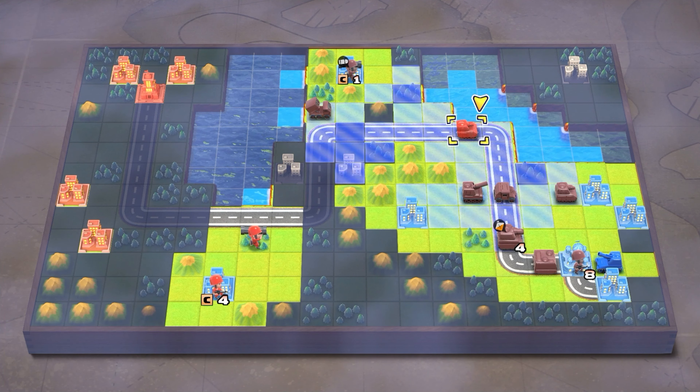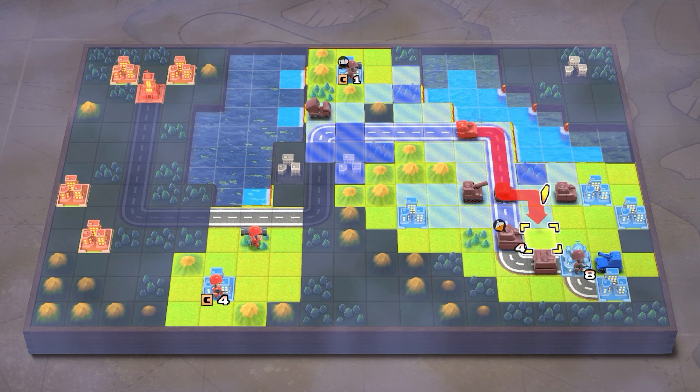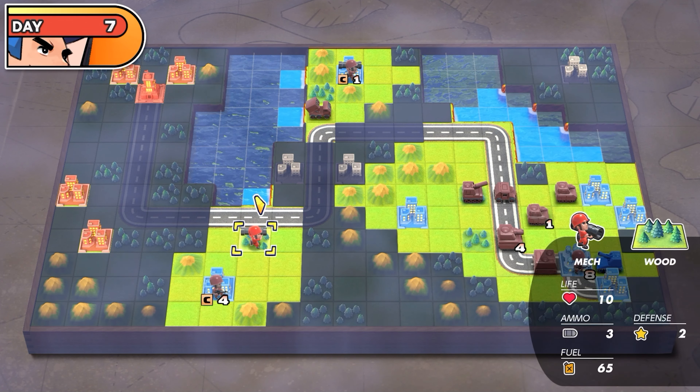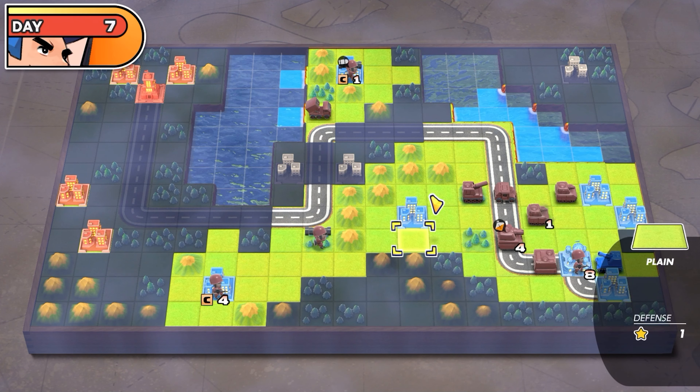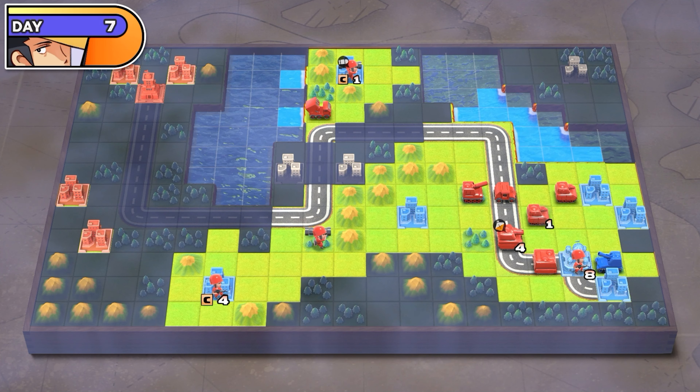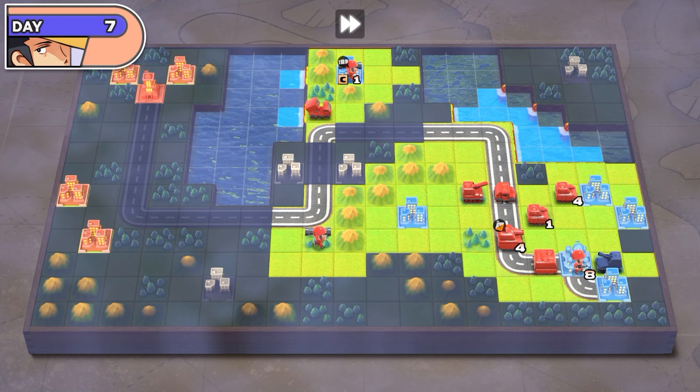I then made sure to follow the road with my tanks and send them in so they can protect any infantry I send to capture the HQ, because that's really important, particularly if you're not quite sure where enemy units might still be hiding in the Fog of War.